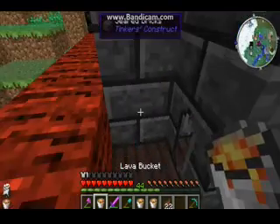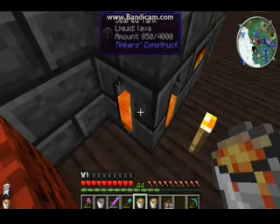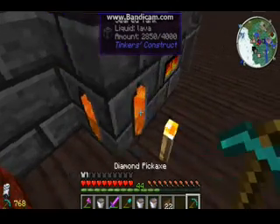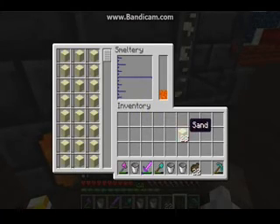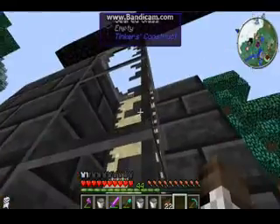You just right-click with the lava to fill it. Stick lava in there, and then you click on here — tada! It only takes up that much because my smeltery is not big, but it all smelted at once and filled it up with liquid glass.